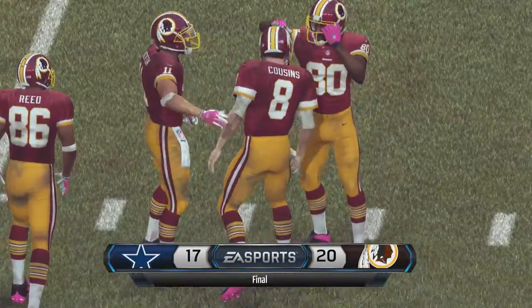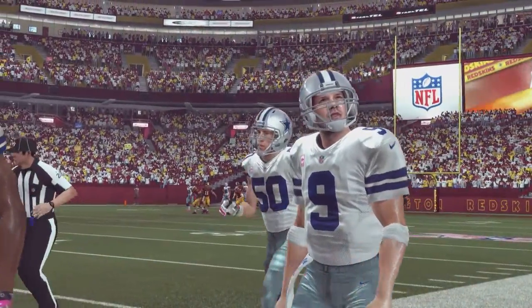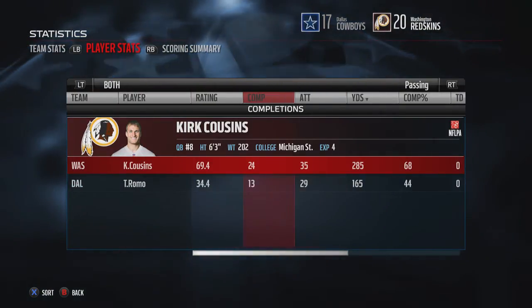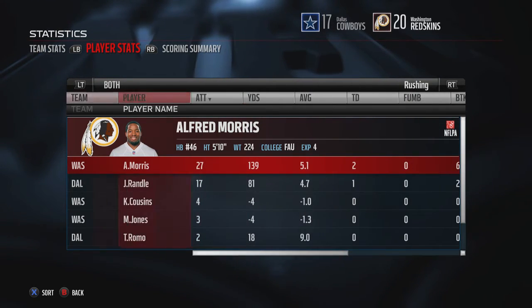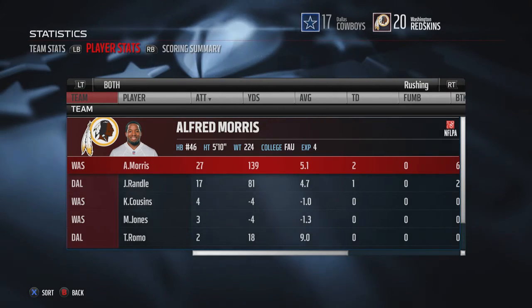A 20-17 win over the Dallas Cowboys puts us on top of the division at 5-1 on the season. The Cowboys fall to 4-3 and remain in second place. The Eagles are 3-4 and the Giants have barely won a game all season. Thanks for watching — we'll see you next time for more Redskins football.